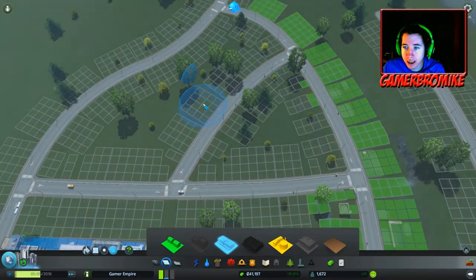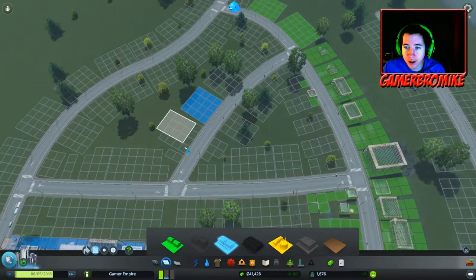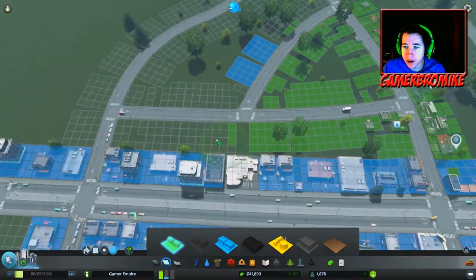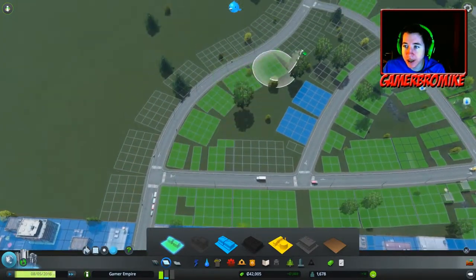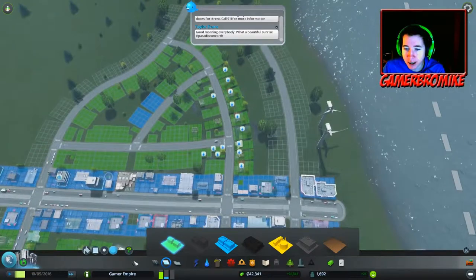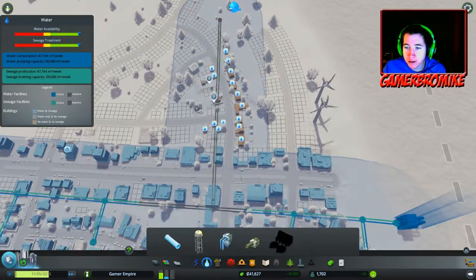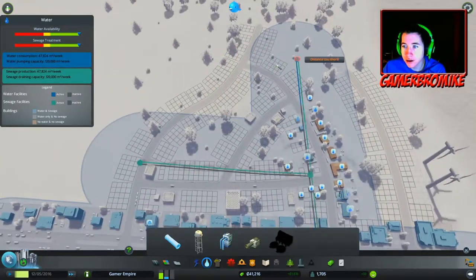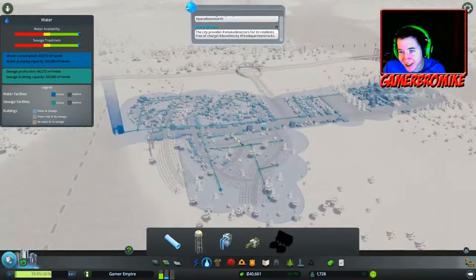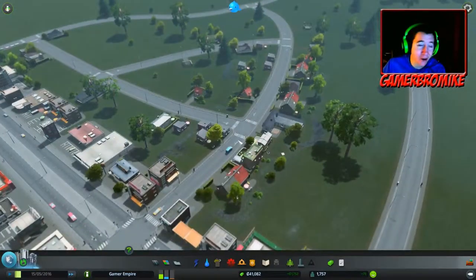Maybe some commercial right in this block here. Grab our marquee - that block and that block will be commercial, and then we'll fill the rest of this in with residential. Oh yeah, we need to add some water piping. Good morning everybody, what a beautiful sunrise - paradise on earth, that's what I'm talking about! We have this kind of utility road here that we'll have to do something with eventually. Just kind of zone this all really orthodox. Hey, no one sees it, it's fine. Look at that piping system - real engineer work. Our residential demand is going down.